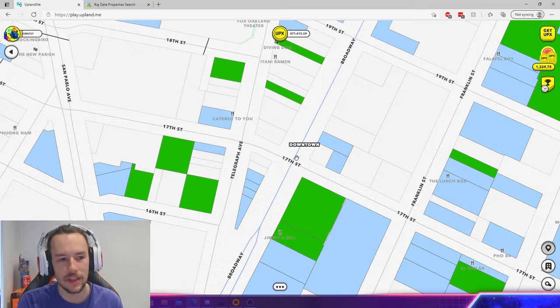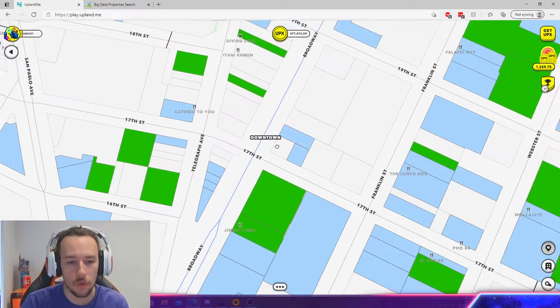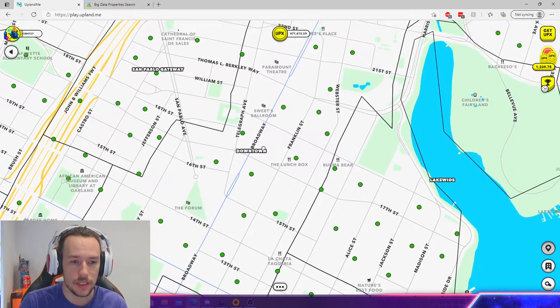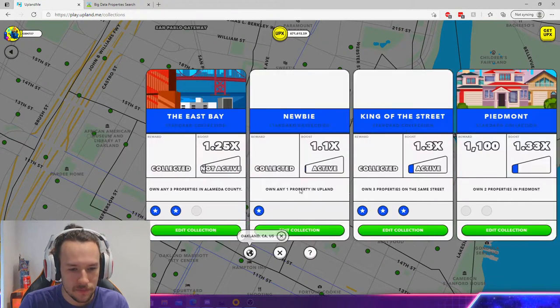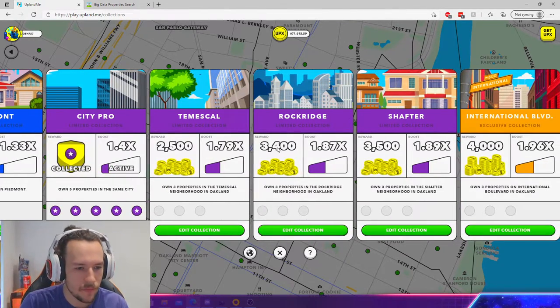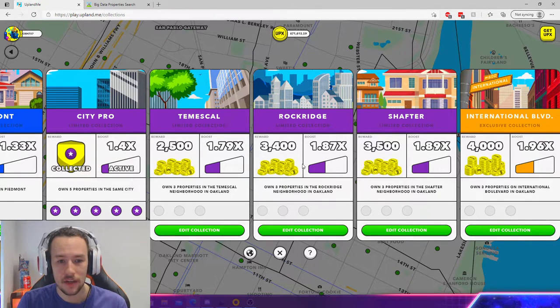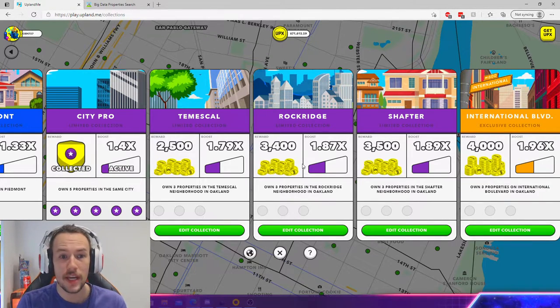I think mistakes like this are going to happen in Upland. However, I don't want this to be the nail in the coffin, so I'm going to help this player. I gave him a strategy and I've DMed him saying what to do. I've recommended for him to get really super cheap properties in the limited collection areas. Bear in mind, he's only got 15,000 UPX. I've told him to go to one of these areas — you're going to get one or two properties maximum in somewhere like Rock Ridge — and then you're going to flip this for a profit.